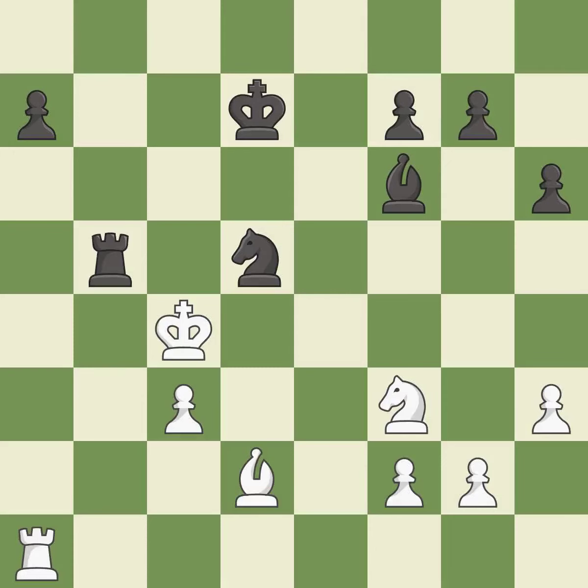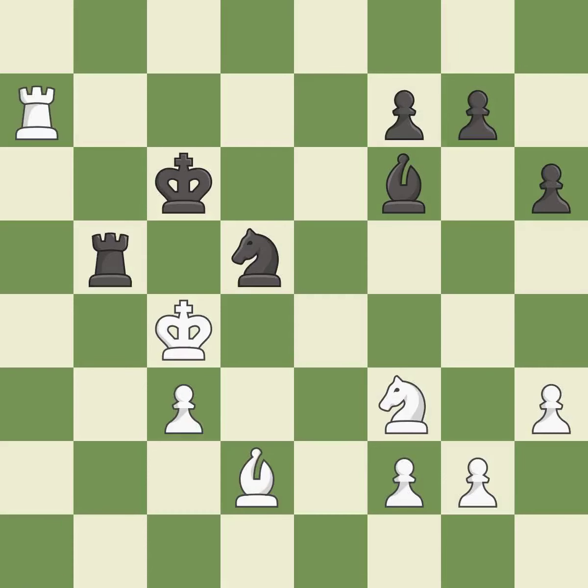This steps away from the checking rook; this is the only good move — it is a great move. This defends the attacked rook. This threatens to push a passed pawn towards promotion — it is best. This is the only move that works. This is the start of the end game and white is winning — it is best.